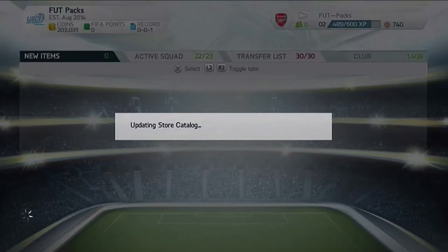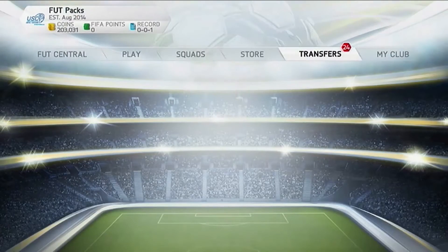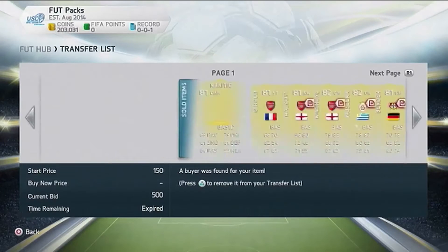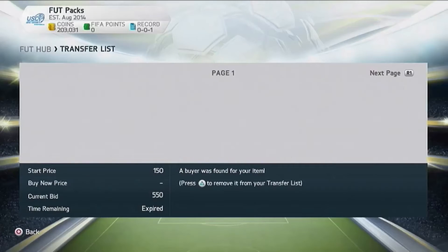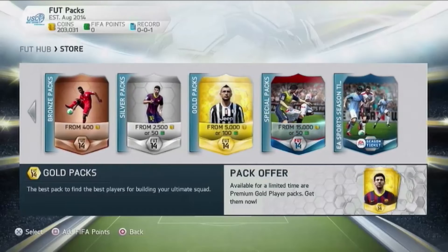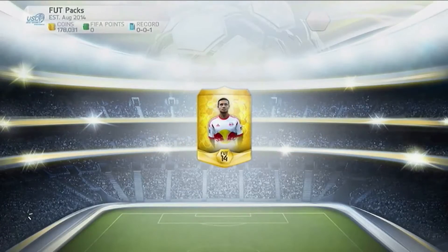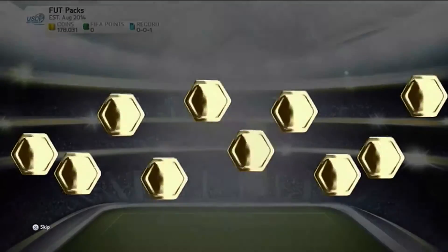I need to get some players off my transfer list so one second, just in case I get any good duplicates. Let's clear a few out of there. That should be enough — go back into the store and get some more packs. Gold packs — we've got Cahill on the front with this one. Cahill's probably the best one for good luck, but that's just how it's been going this year.